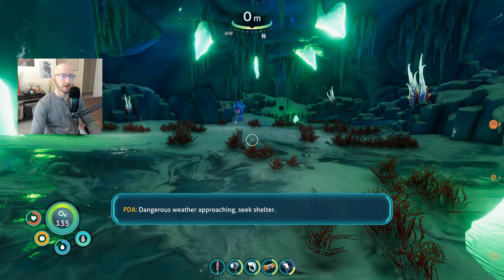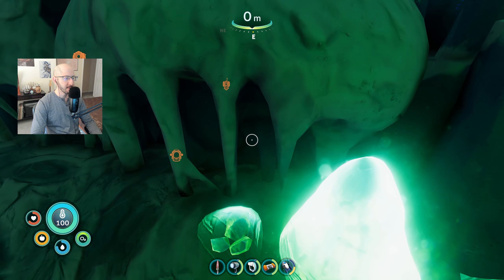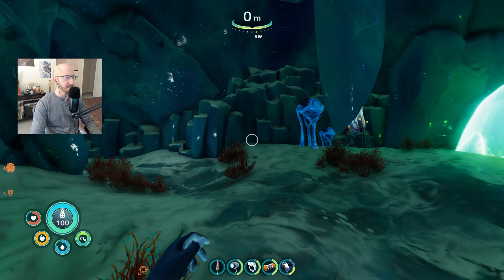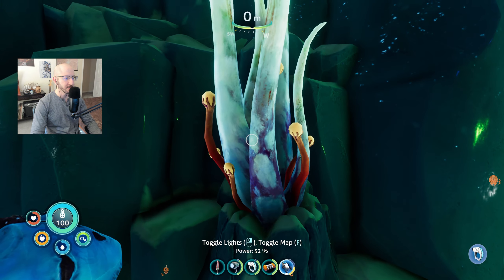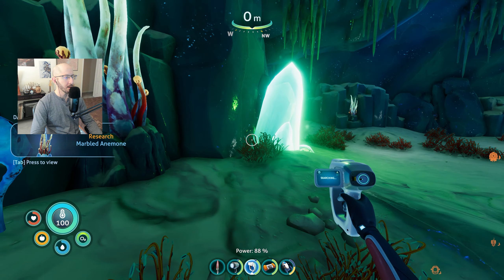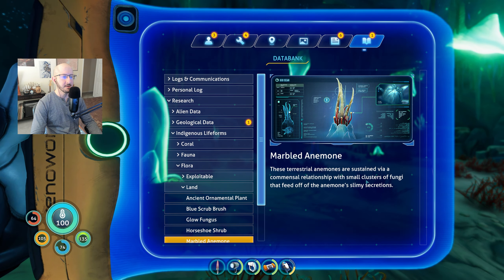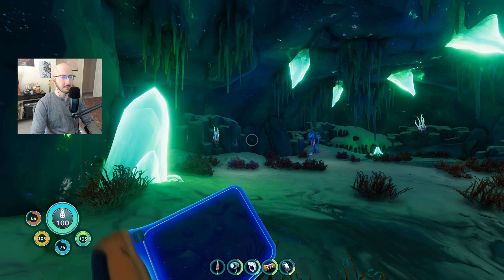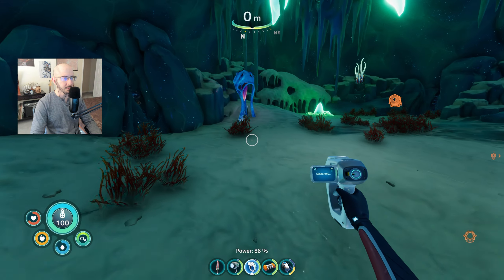We are in this glowing den — it reminds me a lot of the Bioluminescent Cave, even with the music. Marbled anemone: these terrestrial anemones are sustained via a commensal relationship with small clusters of fungi that feed off the anemone's slimy secretions.